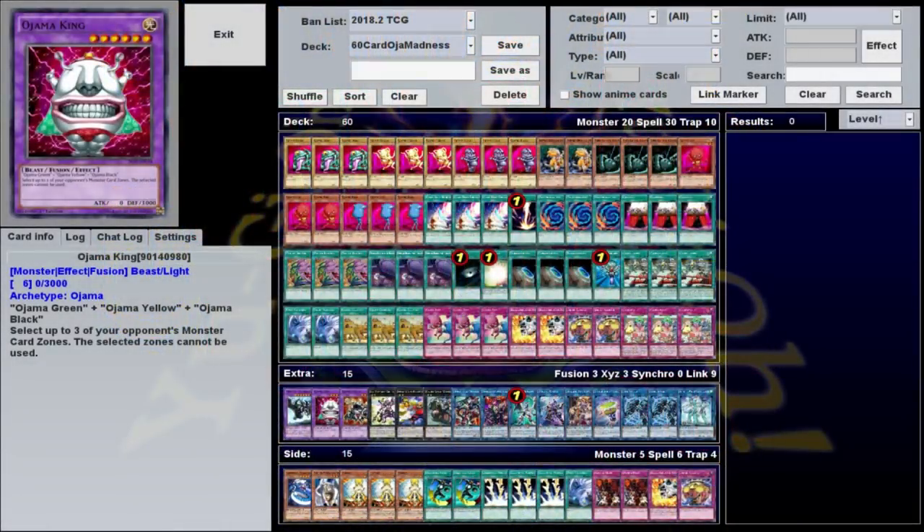Hey, what's up guys? Hard Leg Joe here with your weekly Whataddeck profile. This week we're looking at 60 Card Oja Madness, as brought to you by Patreon sponsor, Lord Crota.